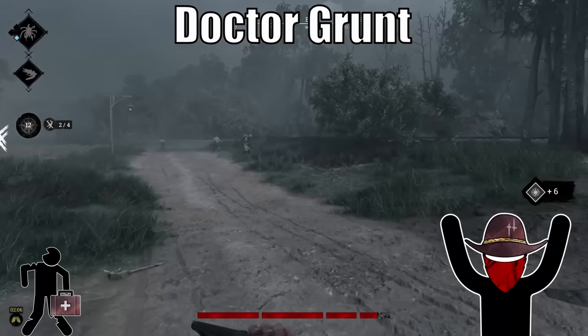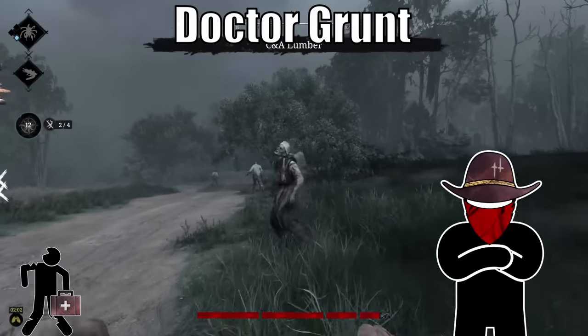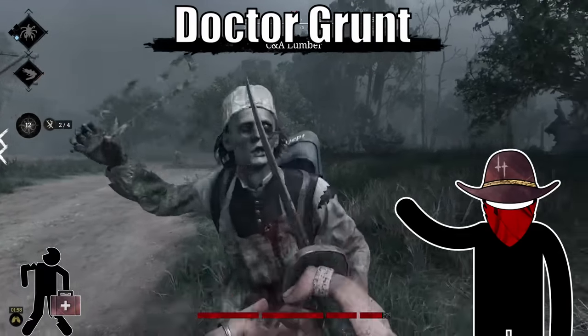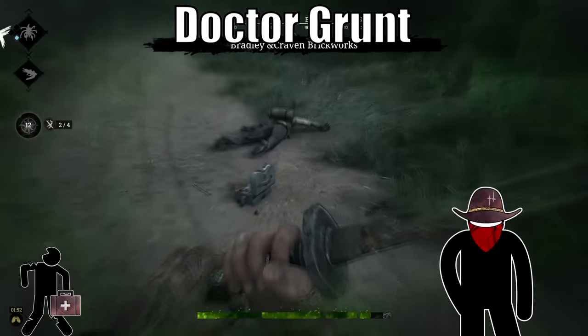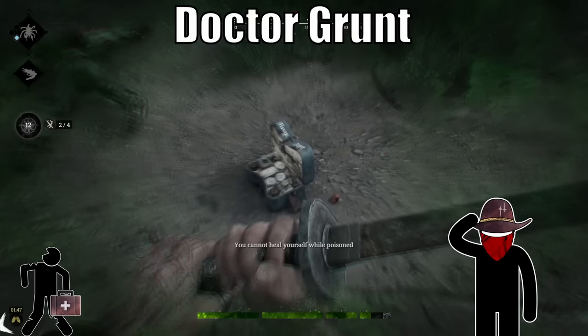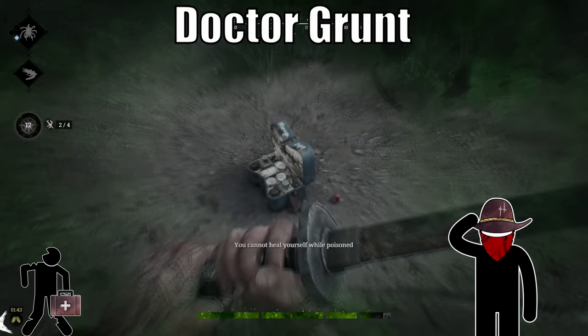Finally, we have a helpful one — the doctor grunt. Two things make him stand out: one to stop healing, and the other to enable it. They don't exactly uphold their pledge of do no harm. Their weapon is a rusty medical saw, and when they attack you it deals damage and poisons you. Secondly, the more useful element: if you down them, they drop a medkit. So always take a mental note when you down a doctor grunt — that extra medkit comes in clutch from time to time.